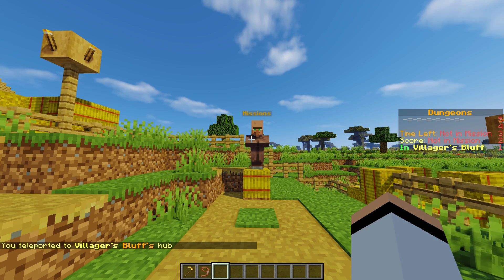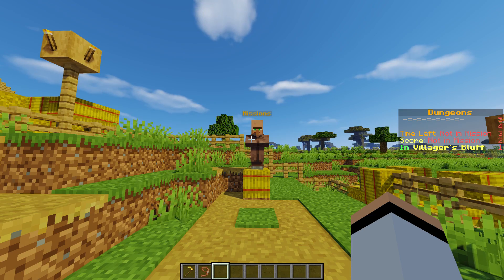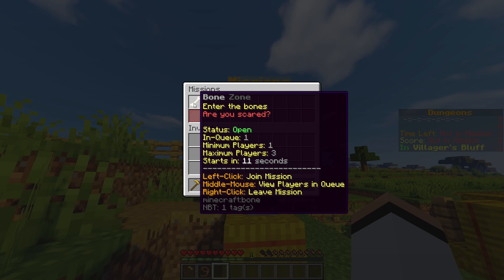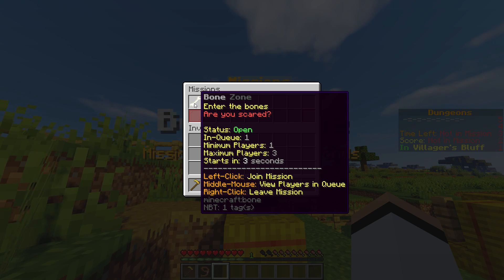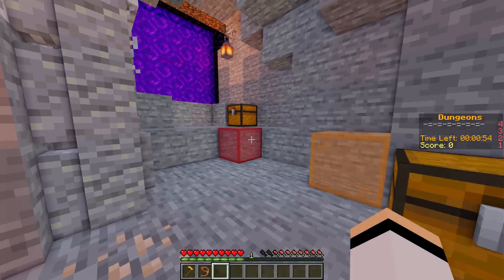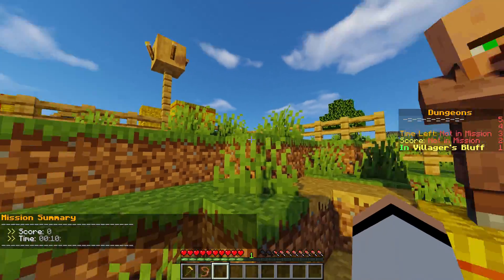We have our mission basics set up. Head back to the hub, click the missions NPC, select the mission, and you're put into the queue. A countdown displays when the mission will start — queue time and mission duration are both configurable in the mission edit tab. You can view how many players are in the queue by middle clicking. Once teleported in, there's a three-second delay before you can move. On the scoreboard you can see info like time left. Stepping over the portal region we designated as the location end state teleports you out and the mission ends.